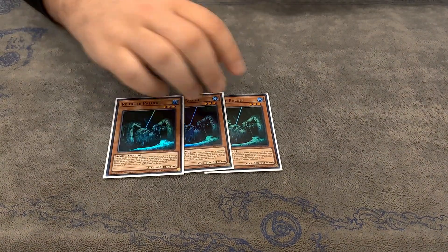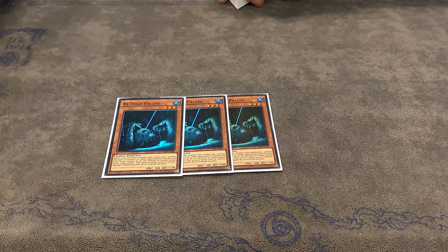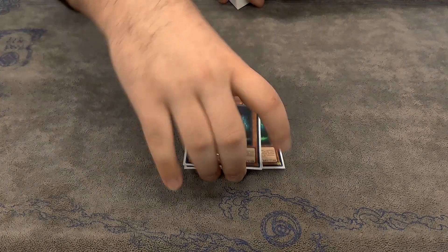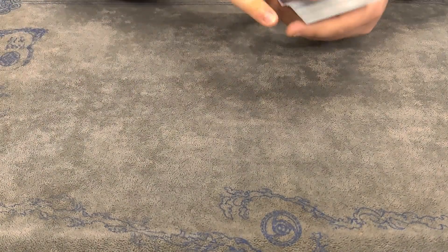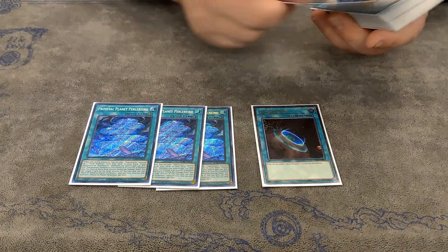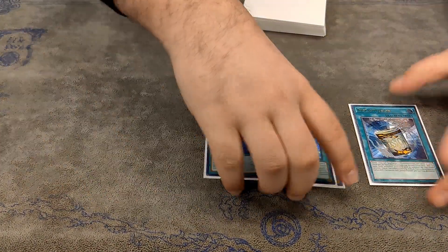Then three King of the Swamp, both to search Polly and also to make some cards in the Extra Deck. Pretty standard at this point. And then the one Emerald Tortoise because we are playing Rainbow Bridge. So that's it for monsters. For spells, we have three Planet, one Terraforming, and one Instant Fusion for the Tier stuff. Incredibly standard, nothing to say about this.